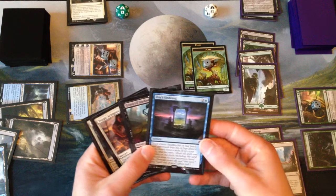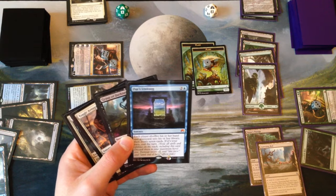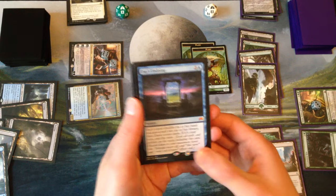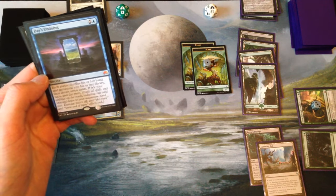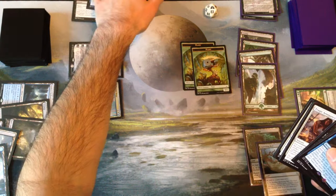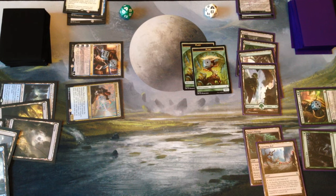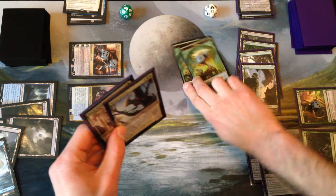This is interesting — so we bounce the Worldbreaker and the Brood Monitor. We know both are in their hand now. Day's Undoing shuffles the hand and graveyard back into the deck and then you draw a new hand. That could be beneficial to us — however, they have a lot of mana available to them still, and they have some good stuff in their graveyard. So maybe we don't want to do that. Let's just pass the turn back, and we can Grasp of Darkness something if they play a creature.